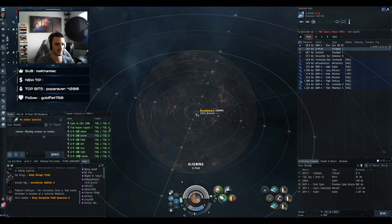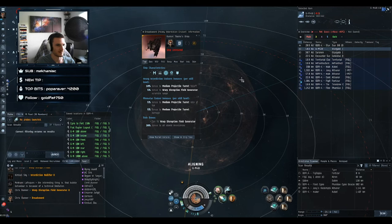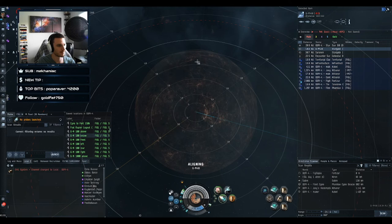If you look at the Broadsword's traits, you'll see: '5% bonus to warp disruption field generator scramble range per level of the Heavy Interdiction Cruiser skill.' So your bubble range scales with your HIC skill level.